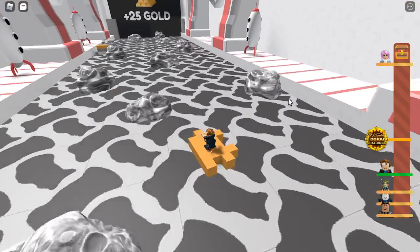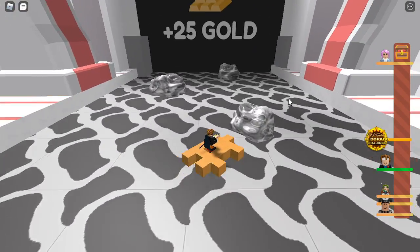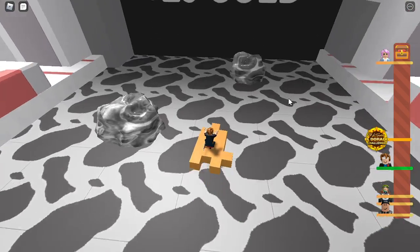Every time you pass one of these zones, you get gold, which you can use to make your boat better. I'm doing kind of good with this little small boat I came up with — Among Us style.